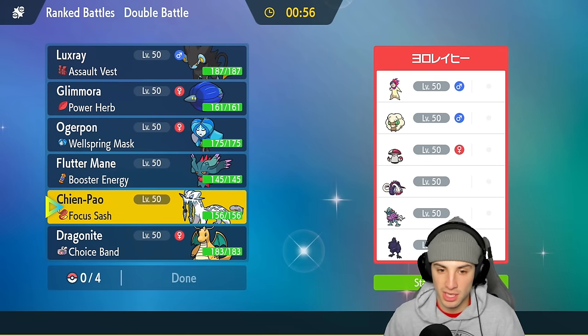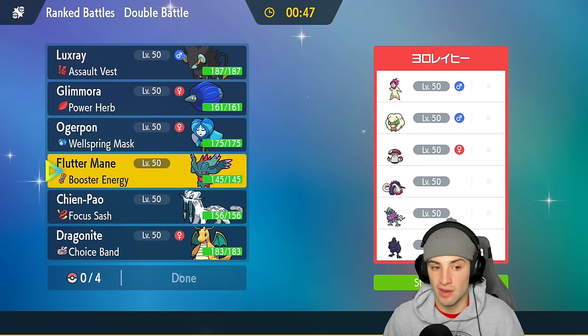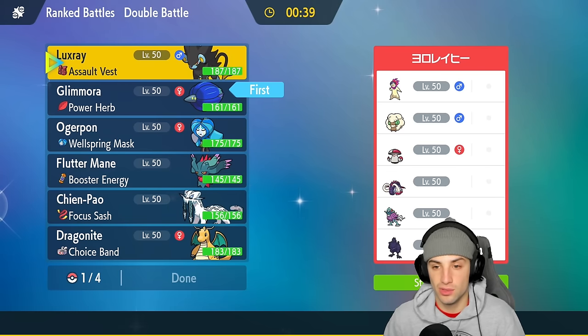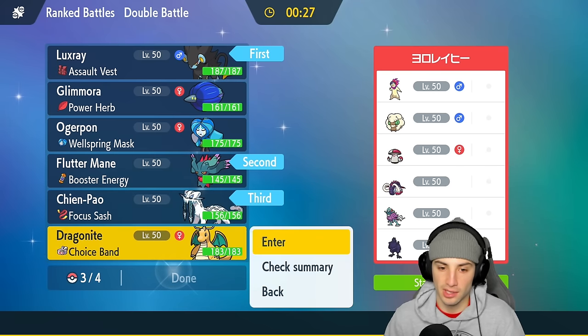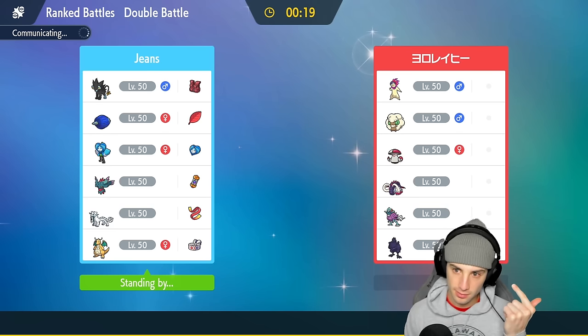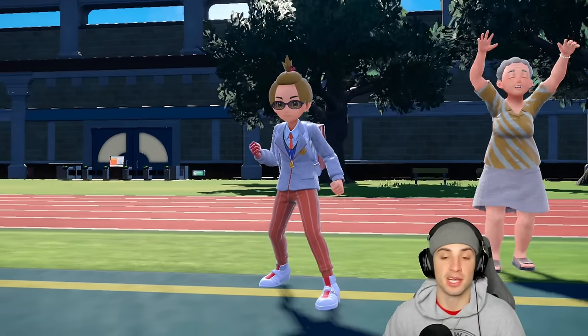They're probably going to lead Wimsicott, so my lead should probably be Glimora — actually, I don't really thrive with Protosynthesis because I already have Booster Energy. Going Glimora and maybe Luxray because Ice Fang is not too shabby, plus I have Snarl for the special attackers. Actually, we're going Fluttermane, Luxray, Shen Pao, Dragonite. Maybe I should have led Shen Pao and Dragonite, but I like going into Luxray early. I can pivot if needed, I got Ice Fang for Wimsicott and Amoonguss, and Snarl for special attackers like Typhlosion and Walking Wake.